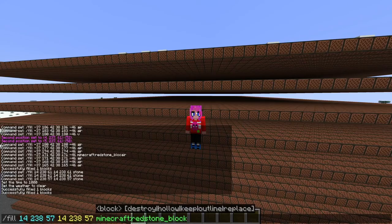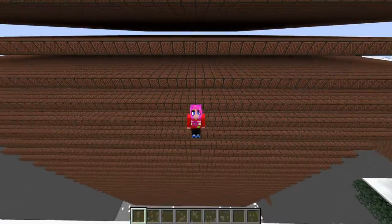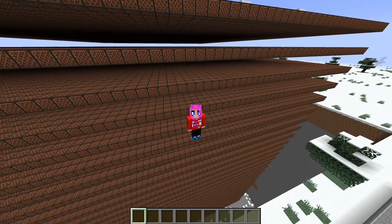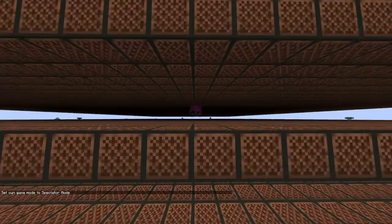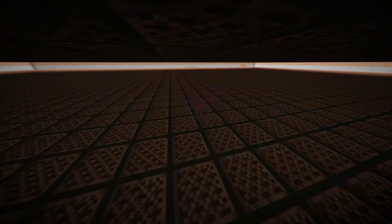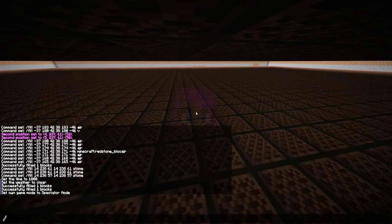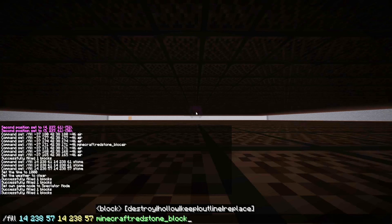I've got a command right here that is going to fill this entire section — or at least the areas underneath the noteblocks — with redstone blocks. So how about we get to spectator mode and get right in the middle of this thing? I do apologize for the lack of lighting — editing will probably increase the brightness for the sake of the video, but I can't do anything about it right now. It's too dark, and if I place stuff above the noteblocks it's just going to go haywire. So without further ado, let's see what this does. Three, two, one.